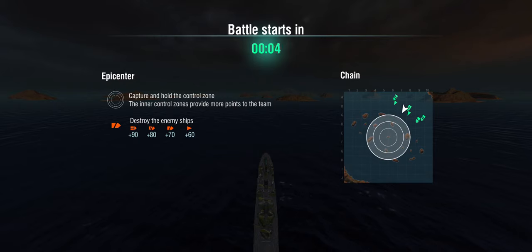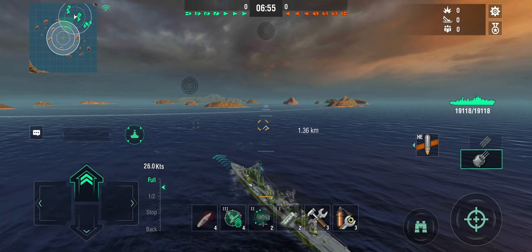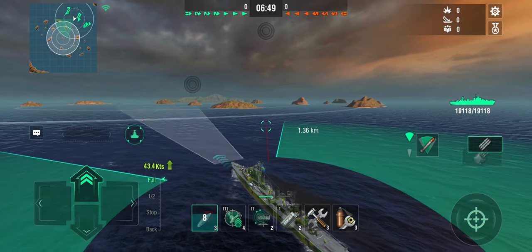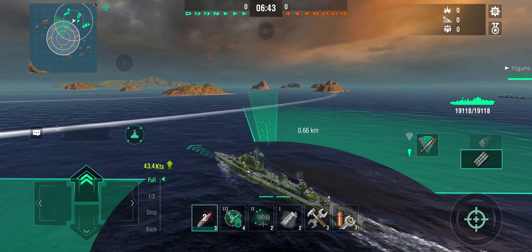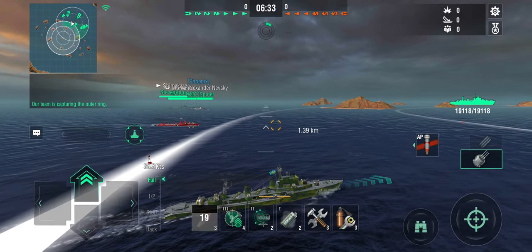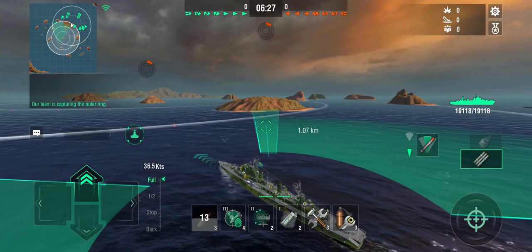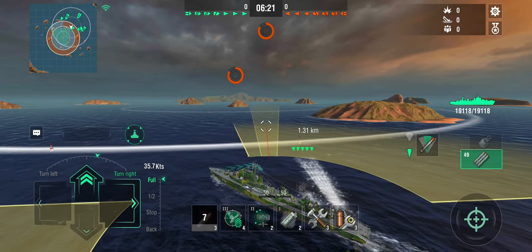A ship that's not particularly fast can be a bit of a struggle in Epicenter. The Seattle needs to get close to hit me reliably and he has radar, but so do I — so any enemy destroyers smoking up in the center ring, I can point them out. We also have a cruiser on our side. 43 knots is what you get with preheating and emergency engine boost up, but that's only at the beginning of the battle.